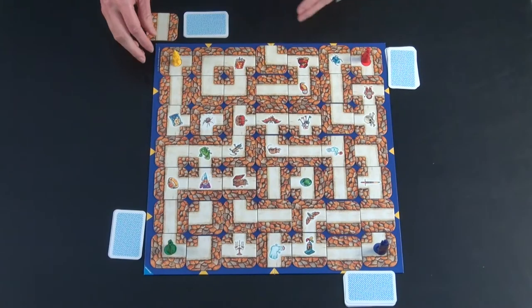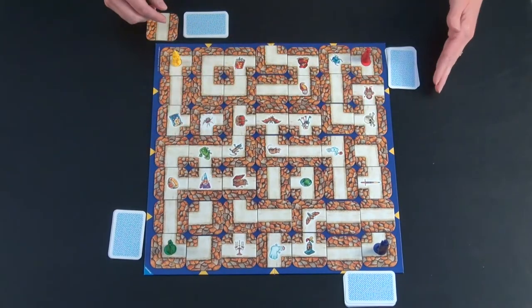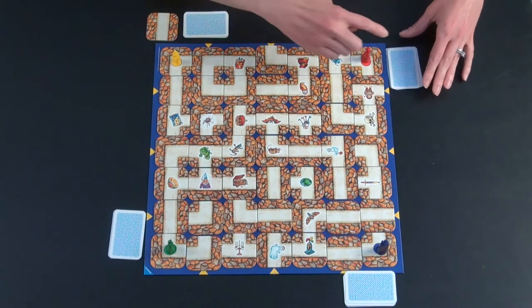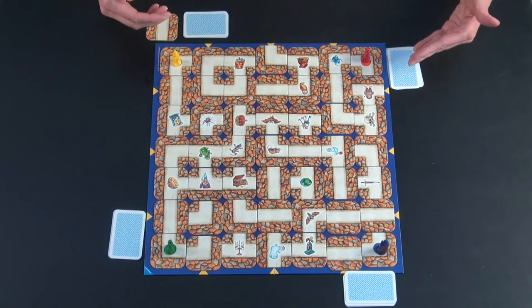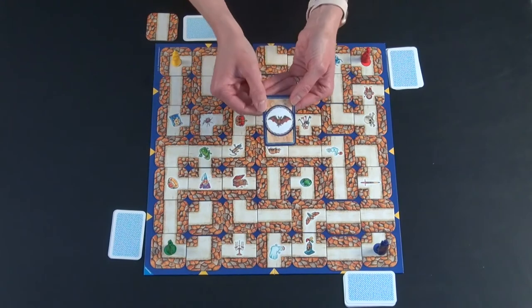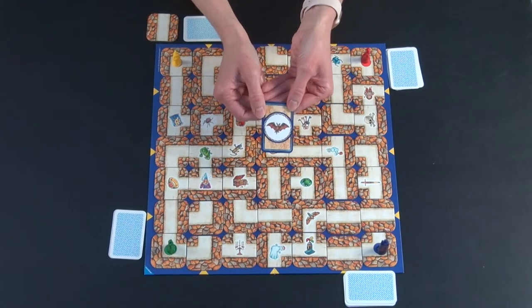The goal of Labyrinth is to be the first to collect all of the treasures that you've been dealt. There are a total of 24 treasures that you deal out evenly to however many people you're playing with. In a four player game, it is six treasures each. You take your treasures face down and look at your first treasure but don't show it to anybody else.